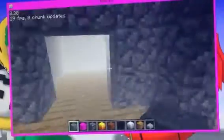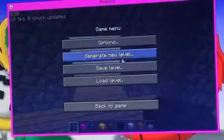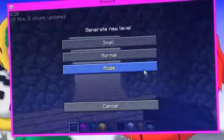But we're going to be dumping this house for something even better. So what we're going to do is go to generate new level and select huge.